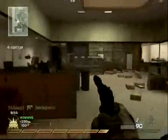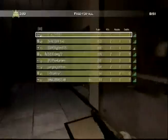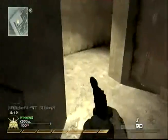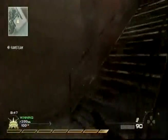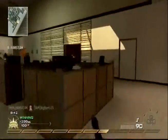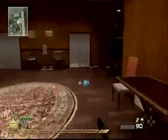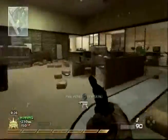My killstreak setup is six, which is the Precision Airstrike; seven, the Harrier Strike; and nine, the Stealth Bomber. This killstreak setup just dominates with airstrikes. I use it every once in a while — it's actually really good in Wasteland, it works very effectively.